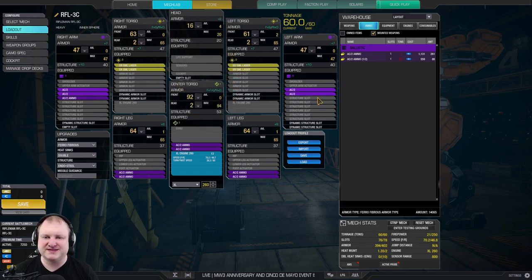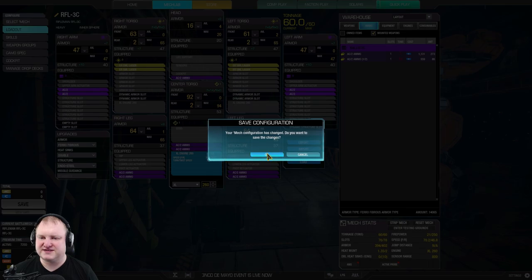Our main weapons and the ones we want to keep safe are the AC2s. We've got six tons of ammo in the CT and the legs and then one ton of ammo in the right arm. The CT ammo is going to drain first and then it would go into the right torso or left torso. But since I don't want to have the ammo in the torso where an explosion can instantly kill my mech, we'll just have it in the arm here. It should be quite safe because the arm is a smaller target. But you could also potentially just park it in the head — it will drain last and headshot is not that likely, so we can just keep it in the head.